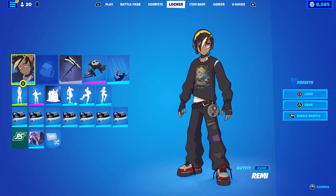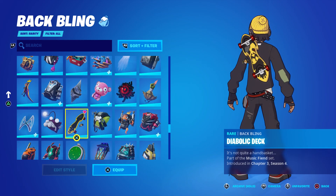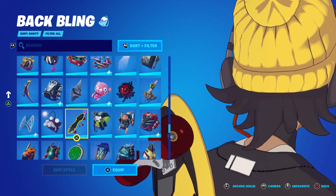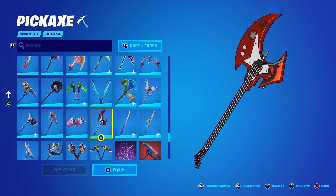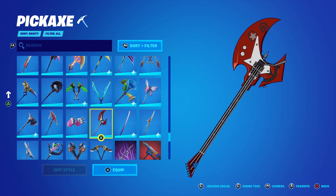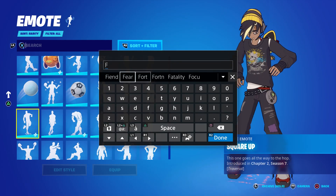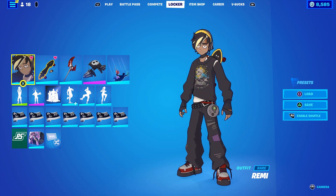There's no built-in emote, so there's no way to transform him in-game. The back bling is called the Diabolical Deck — it's actually a really sick-looking skateboard that clearly matches him, though there's no alternate style for it. The pickaxe is called the Wicked Axe and has no styles either. He doesn't appear to come with a wrap either. He's part of the Music Fiend set. So in summary: no glider, no emote, no wrap — you get a pickaxe, back bling, and the skin with two styles.